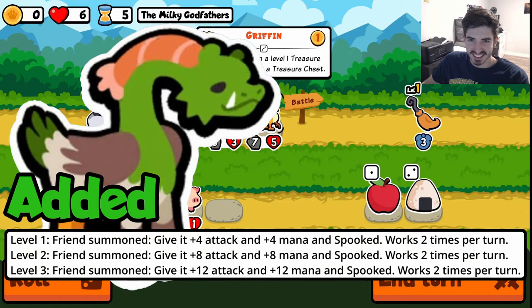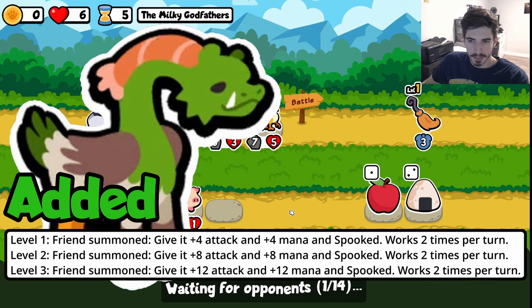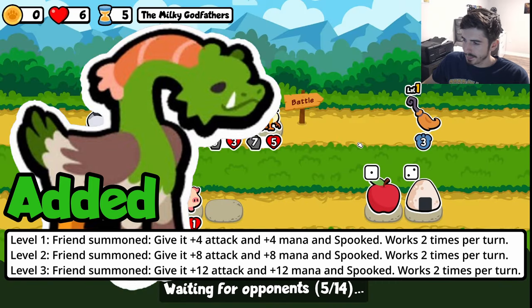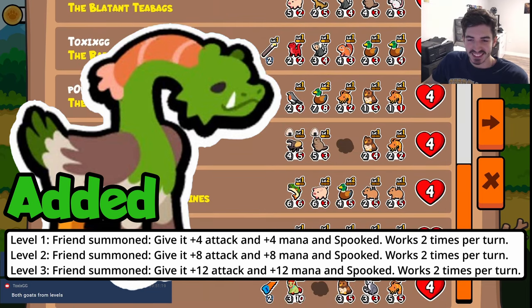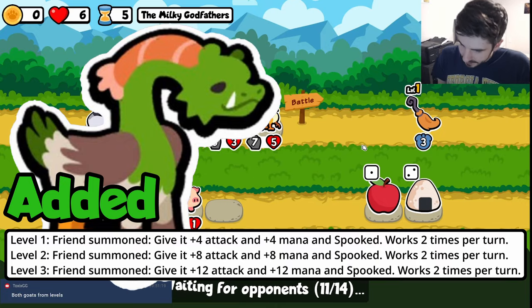Next up we have the Amalgamation. I think this guy is going to be an integral pivot pet in the new unicorn pack. He gives 4/4 to whatever pet you summon and gives it spook, but only works two times per turn. I think it's going to be a huge pivot-turn pet where you get a level 3, and then any pet you summon you give 12/12 to. If you have a unicorn on your team too, that's an additional 2/2 and you get rid of the spooked ailment. If not, just give him some other held food, overwrite the spooked, and you're good to go.